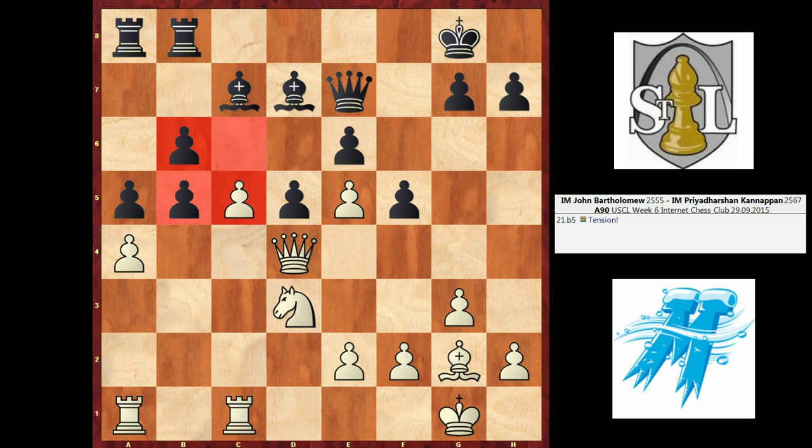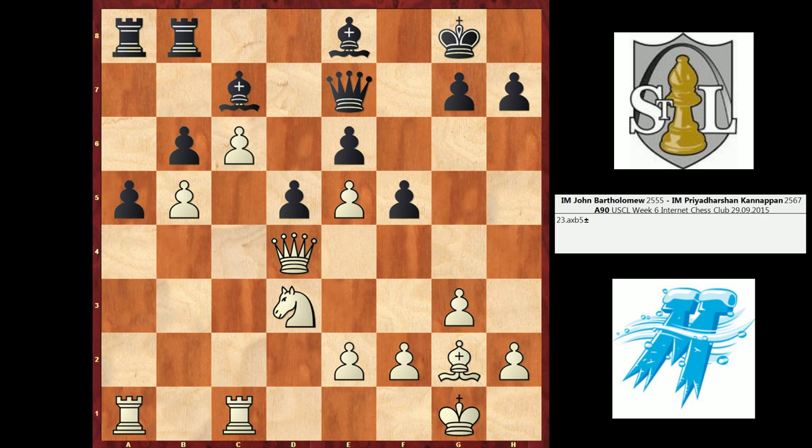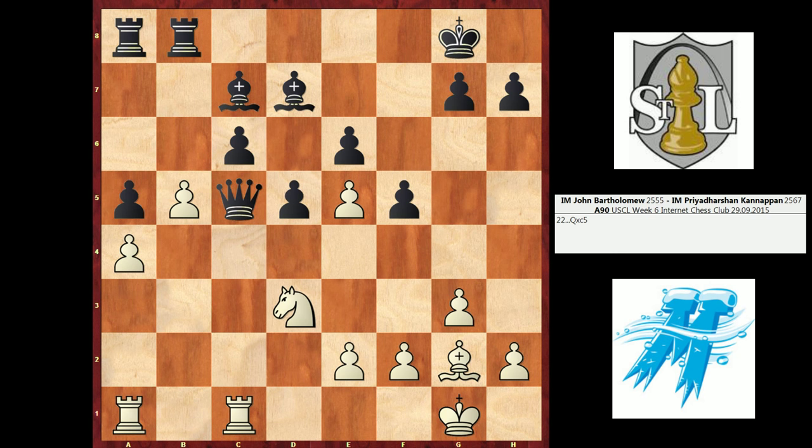After A5, I played B5. Instead of capturing either pawn, black just played Bishop to D8, retreating the bishop and keeping the tension. This is something you see in games between high-rated players — when there appears to be a lot of pawn tension, one side or both will just ignore it for a while. You'd hardly ever see it in low-rated players' games. If this occurred between 1500-rated players, there'd be a lot of pawn chopping going on. But being too quick to capture might give up some advantage. Kanapin recognizes here that it's not favorable to take either pawn.